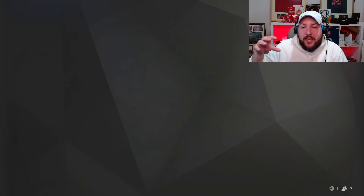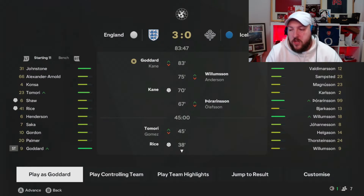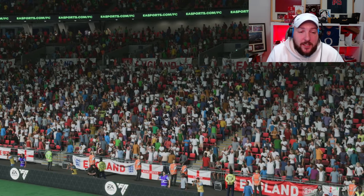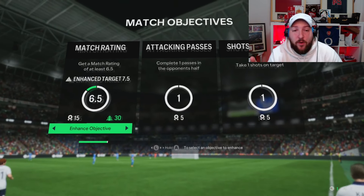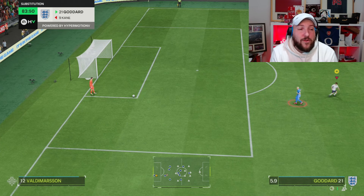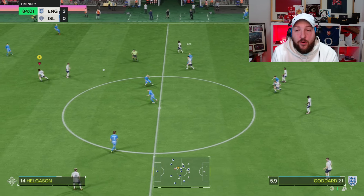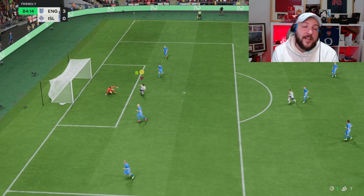We're simming it for some reason, so we're going to go ahead and get into the next game. Once that game starts I can actually talk about what's going on. We had an international game — that's why. Now we're going to go ahead and play as our pro. We've got seven minutes left in this game. When you get into the game there are going to be three objectives that pop up — score a match rating of 6.5, complete one pass, get a shot on target. I'm going to enhance it and get two shots on target. We can smash this out really quickly. Just spam A or X to get the ball — we're on beginner, so this is going to be really easy to score. Dribble through, take a shot — there's the first goal.